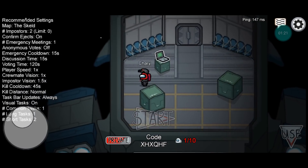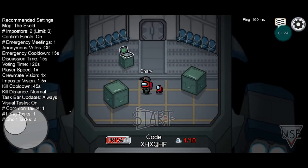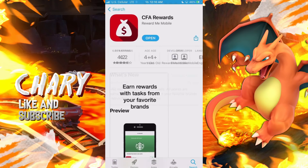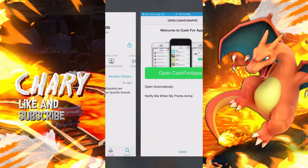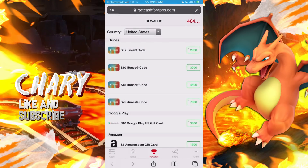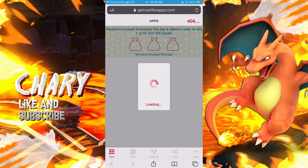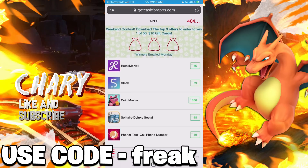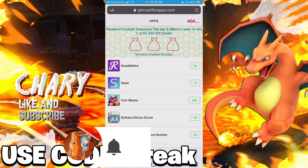Alright guys so for iOS and PC I'm actually gonna be showing you guys two methods in this video. So you guys wanna make sure you download CFA Rewards. So this is actually the first application that I'm gonna be talking about, so make sure to download it and then open it up. This method does also work for Android users if you guys don't wanna use the other method. So right now they're actually hosting a weekend giveaway where you guys can actually win a gift card, and you guys can use a gift card to purchase some pets or skins in Among Us for absolutely free.